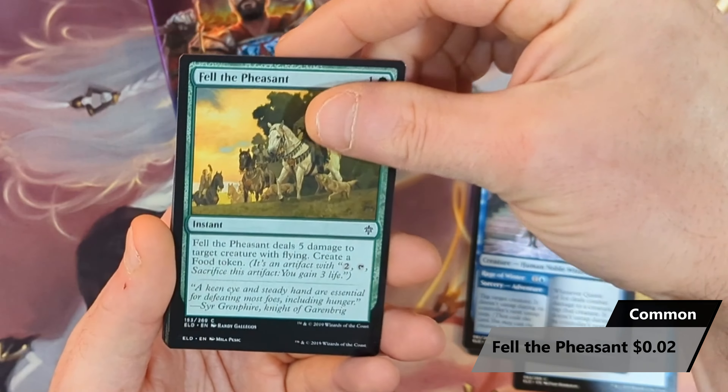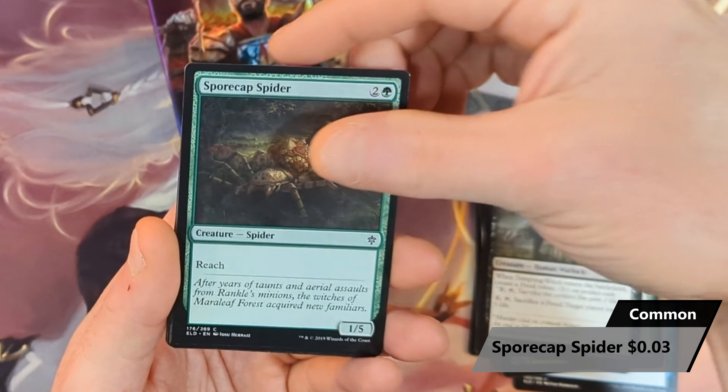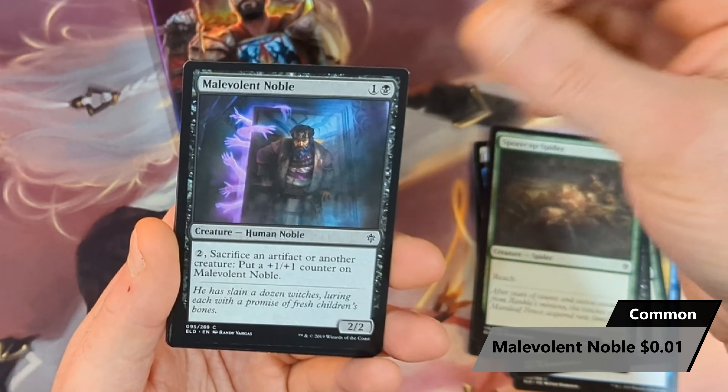Then we're going to see Fel the Pheasant, Tempting Witch, Spore Cap Spider, followed by a Malevolent Noble.